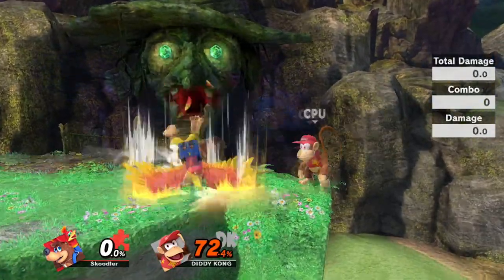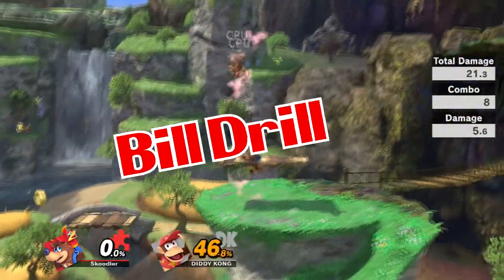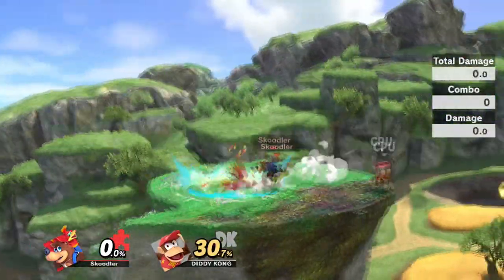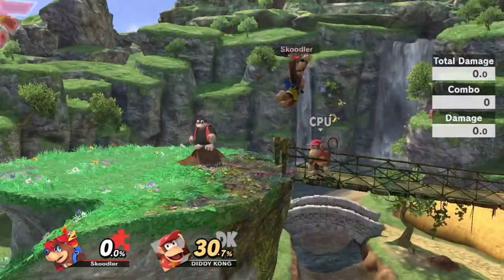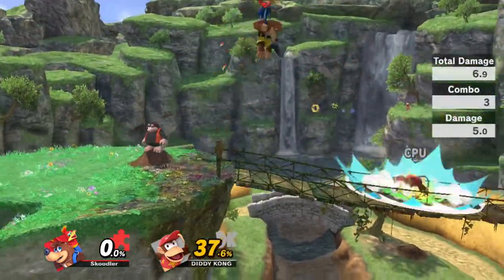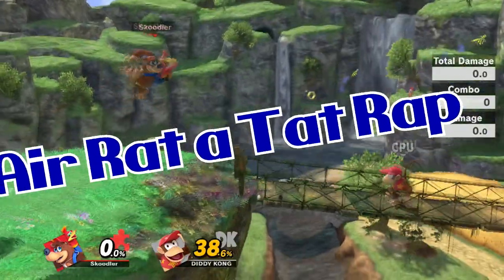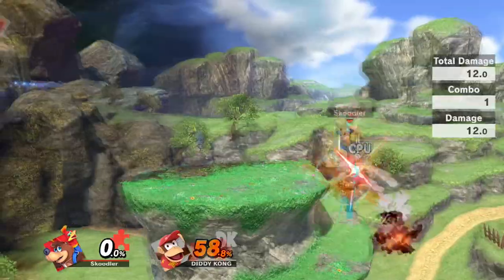His up smash is Bill Drill. His side smash is Regal Bash — that's actually the type of bird that Kazooie is. His neutral air is Wing Whack. His back air is another version of Rat-a-Tat Rap and it hits three times. His down air is Beak Buster.